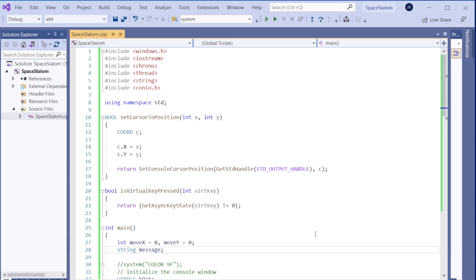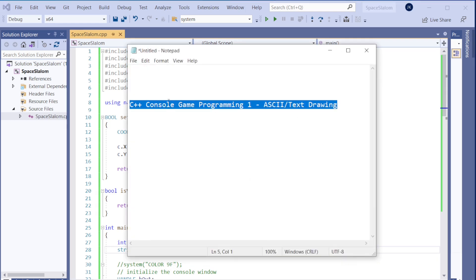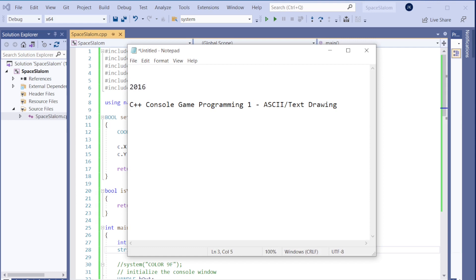The starting point for this game is a console drawing video I created some years ago — in 2016. It's called 'C++ Console Game Programming' and it's about ASCII text drawing. We are not doing any OpenGL stuff; we are focusing on the C++ part, learning classes and things like that. You can go look at that video if you want details.